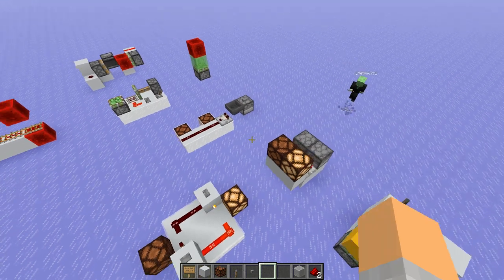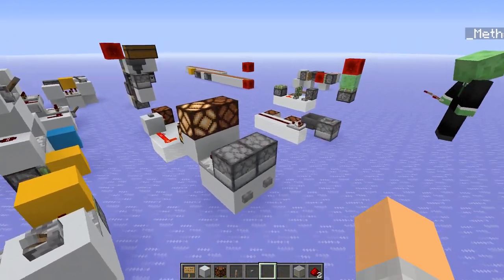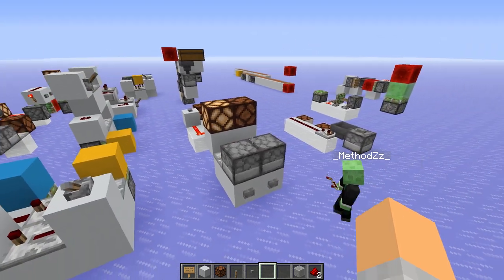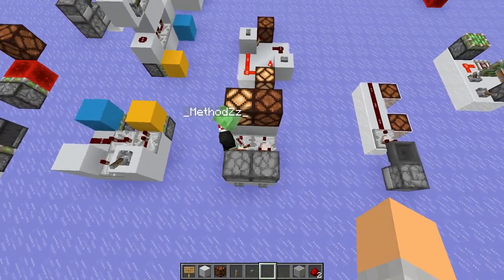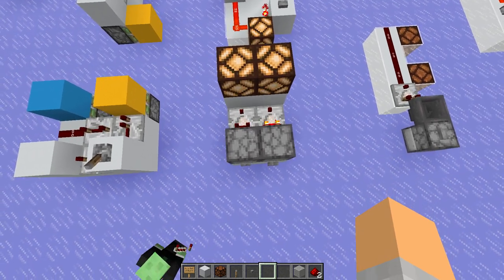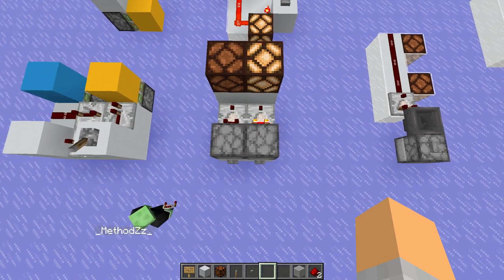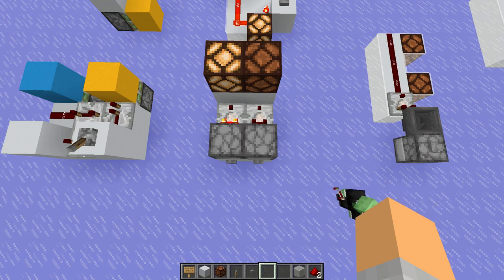Next we have the RS latch, which can also be used as a memory cell. Here we just have two droppers facing each other with an item in them, and we take an output from both. If we click the bottom button, the output will switch. Clicking the same button again, nothing will happen. But if we click the other button — our second input — the output will switch again.